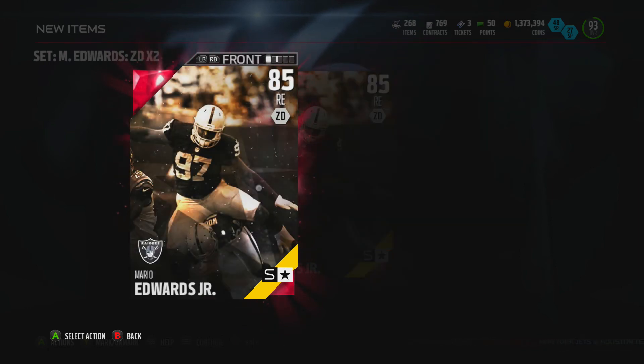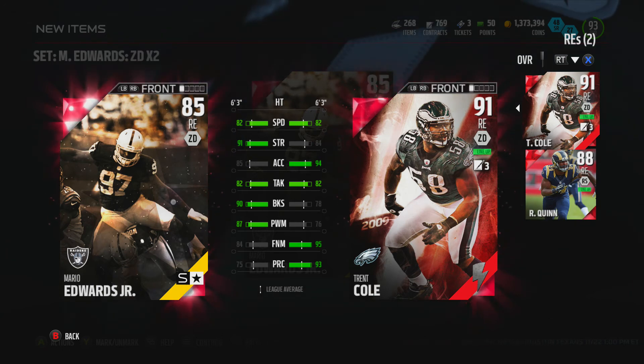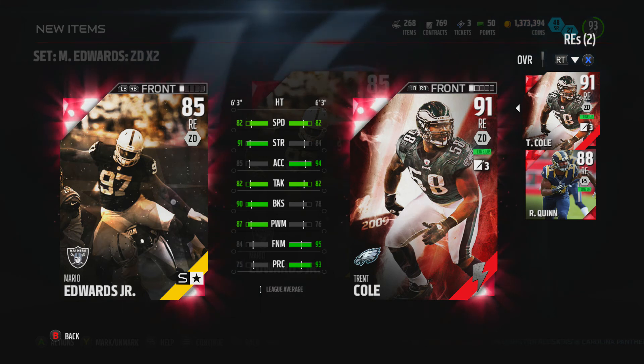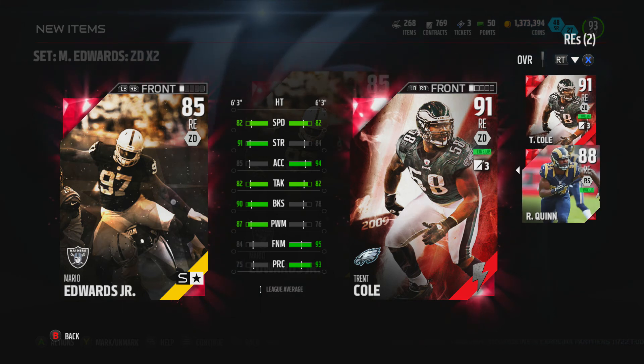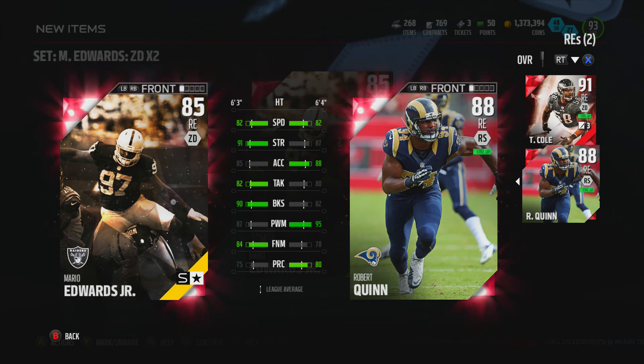We can compare him to other right ends. Compared to Cole: power moves higher obviously, play recognition not super high, acceleration and speed about the same, strength a lot more, block shed up by a bunch, tackling the same. Compared to the free Robert Quinn: speed's the same, strength is more which is surprising, acceleration three down, tackling's up, block shed's up, power moves down, finesse moves up, play recognition a bit down.